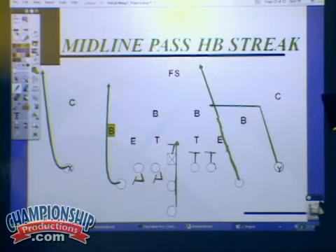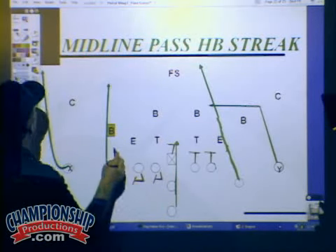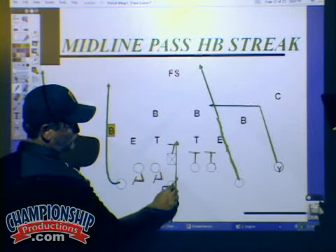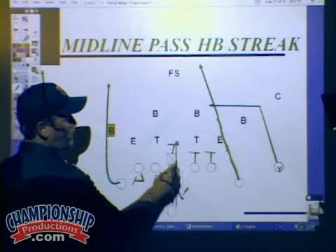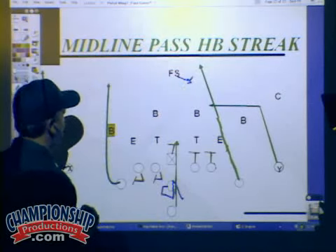We are very good at running the ball — we ran for 4,400 yards last year, so they've got to put eight in the box. And so what happens is now he steps off and really rides this, then does the three-step drop, gives a hard look here, just to get this guy to invite it.